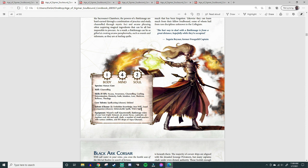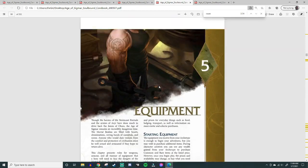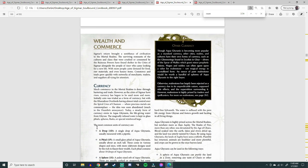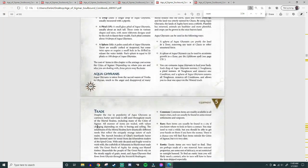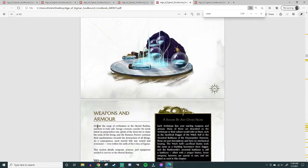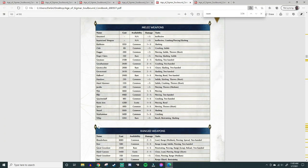Equipment is an all-encompassing section covering how you get and buy things. We'll scroll to weapons. One thing I want to mention about weapons: the damage notation can be confusing. You'll see things like 'Battle Axe — 1+S.' We're programmed to think that S means Strength, but Strength isn't a stat in this game.